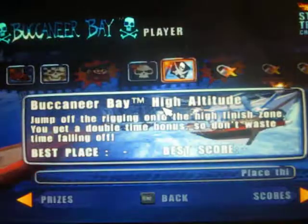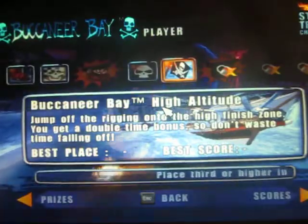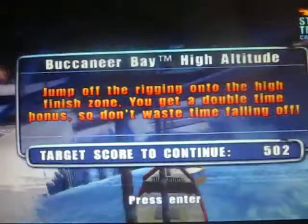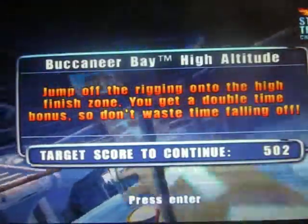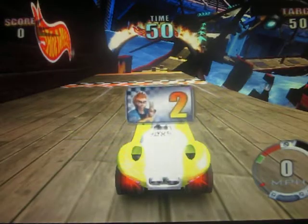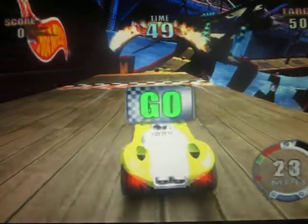This is the third challenge of Buccaneer Bay — the high altitude. We have to jump off the ramp and onto the high finish zone. On challenges like this, you get a double time bonus. Three, two, one, go!